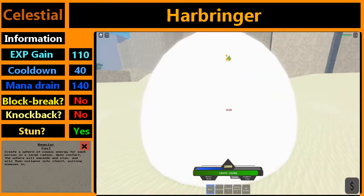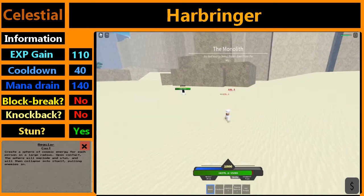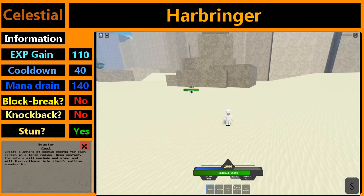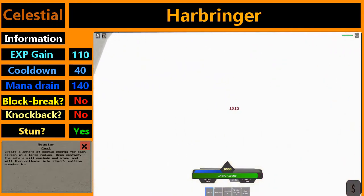The fourth move is Harbingers. It's an AoE move — if there's any target nearby it summons a ball towards them. If it hits them it's going to stun them for a bit. The move drains 140 mana. This is what it feels like to be hit by Harbingers.